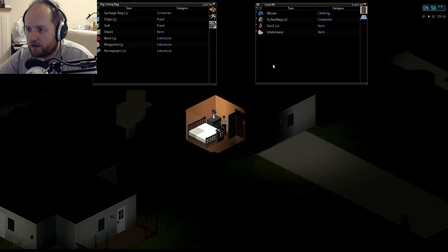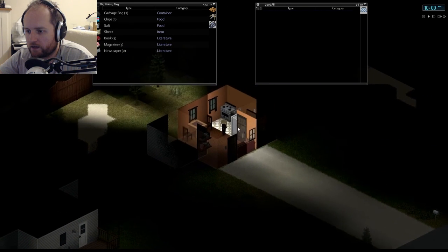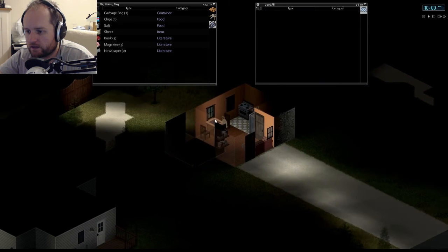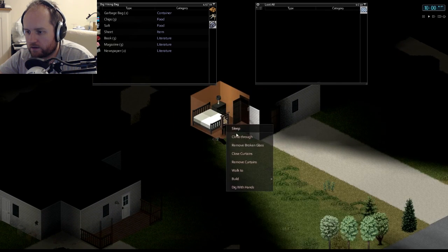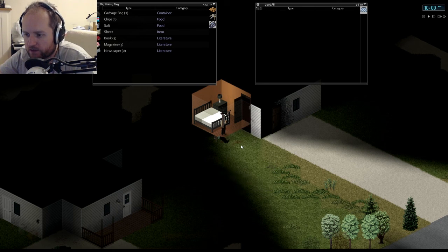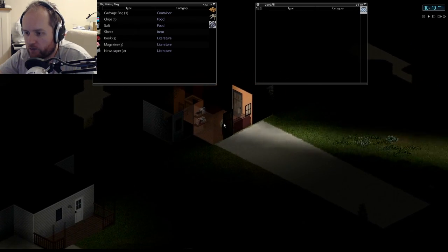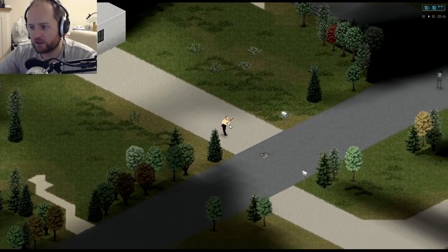I'm going to close all these curtains so that if I come in here again zombies won't see through the windows. Also — when there's a broken window you can climb through it, but you want to remove the broken glass first. If you remove the broken glass first you can climb through without getting cut; if you don't, you will get cut and it will hurt. Anyway, now I'm going to head across the road to the next house.